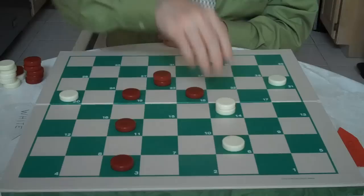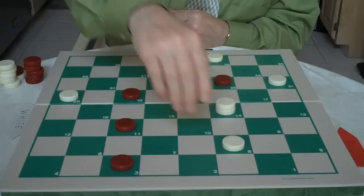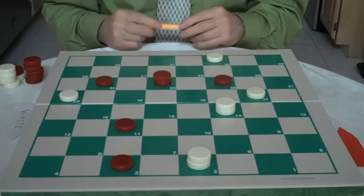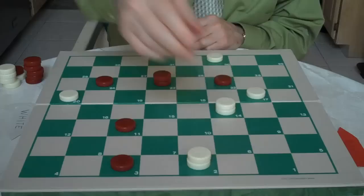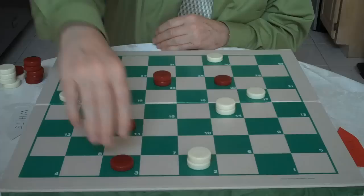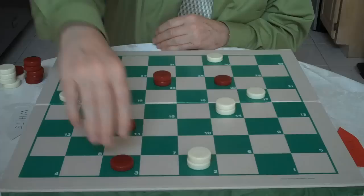Now in this position, white could go 17 to 14 and you would go 18 to 22. He would go 6 to 2 and get his king. You go 24 to 19. Now he could go 21 to 17, setting a little trap for you — you've got to be careful. You don't want to move this checker here because white is threatening to go 2 to 7. And when you jump 3 to 10, he jumps 14 to 16 and gets an extra checker. So the correct move here is you would go 3 to 8, and you should be okay from here.